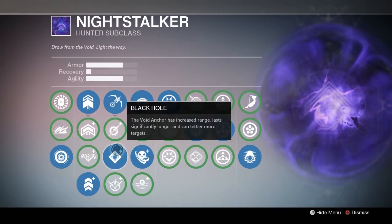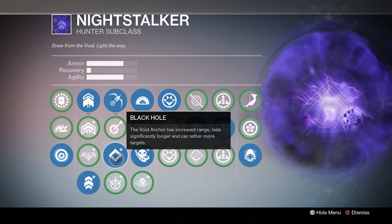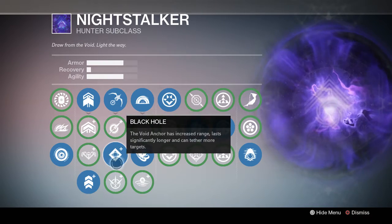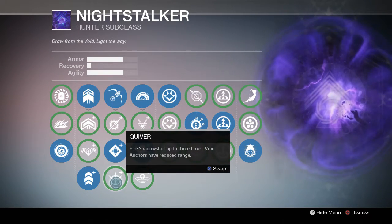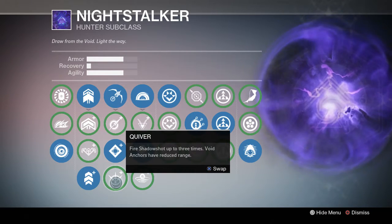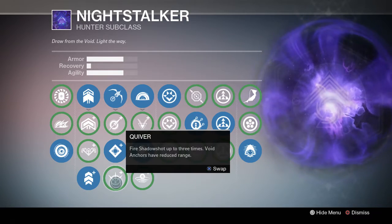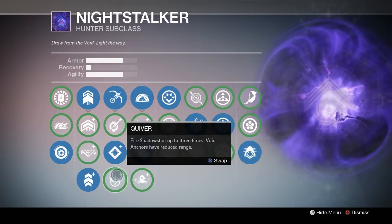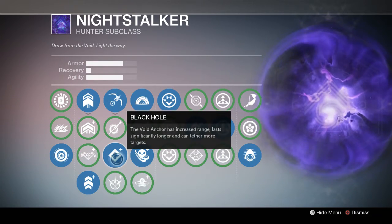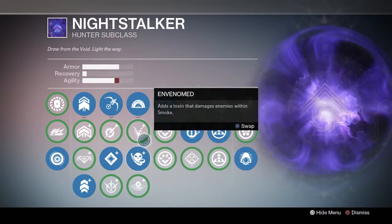For my shadow shot I like black hole, because I feel like it's way more effective in PVE. Quiver is very situational though — for example, in the Gorgon's Maze section of the raid when those wizards spawn top left and top right, quiver is actually very good because you can shadow shot both of them. With black hole you can only get one. But for the most part I run black hole.